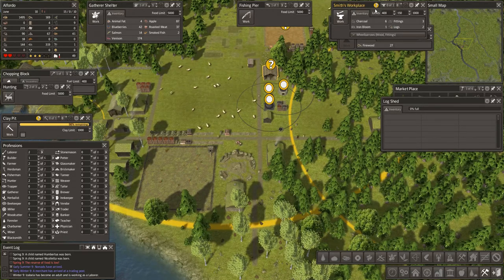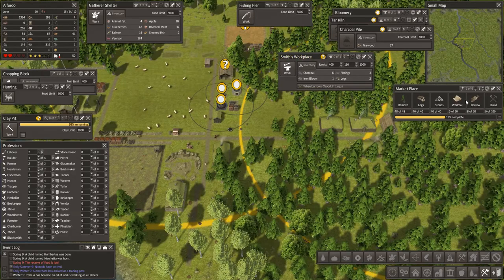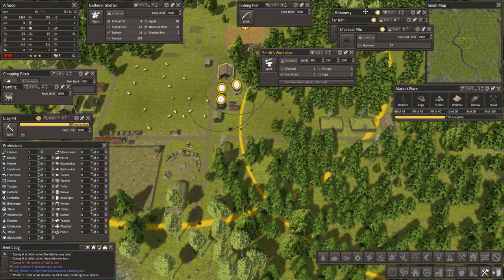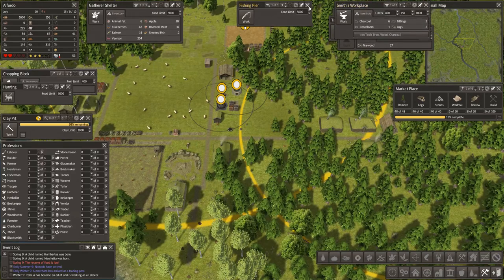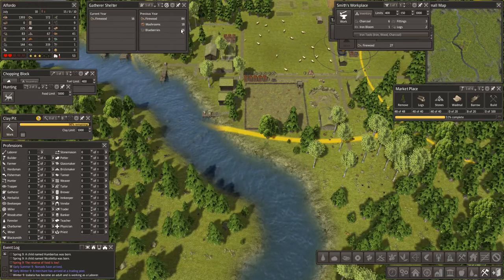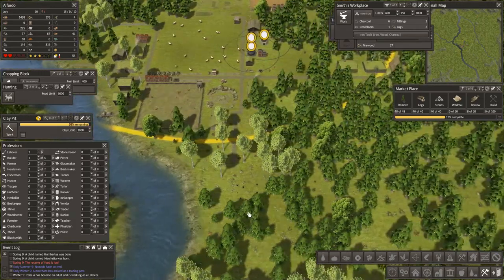I did that wrong — right, two laborers. That's all sorted. That's just a log shed he's using already. Now this workshop, we have two laborers — sorted. I want you to make iron tools. Let's get you up there. That fishing pier can be closed down. The gatherers shelter has one person in but they're doing a good job — 36 gathered, and 84 firewood, that's why I keep them there.